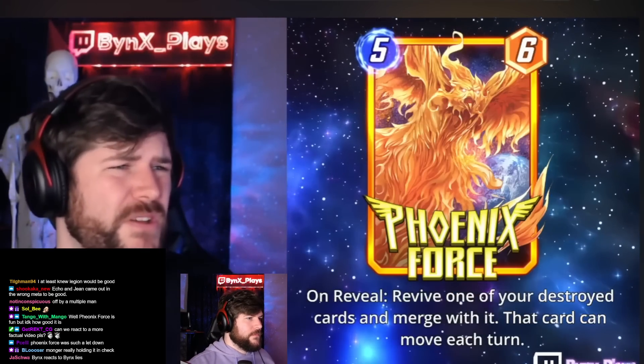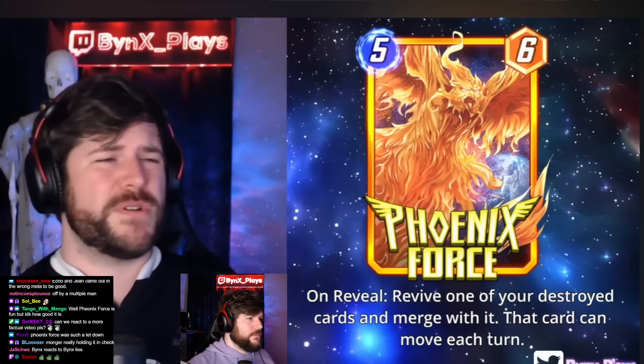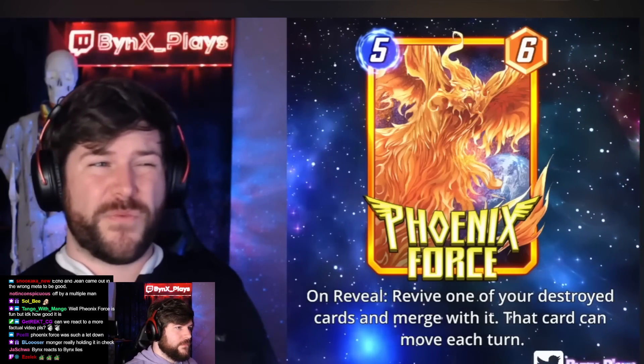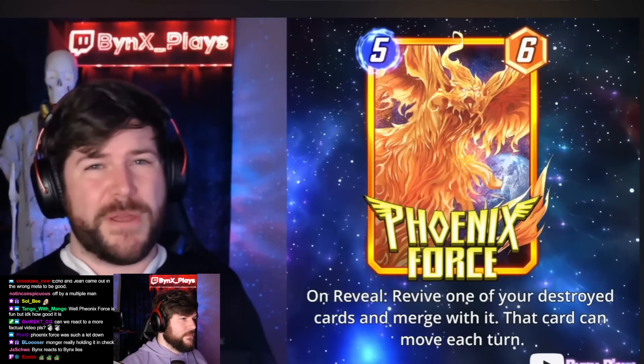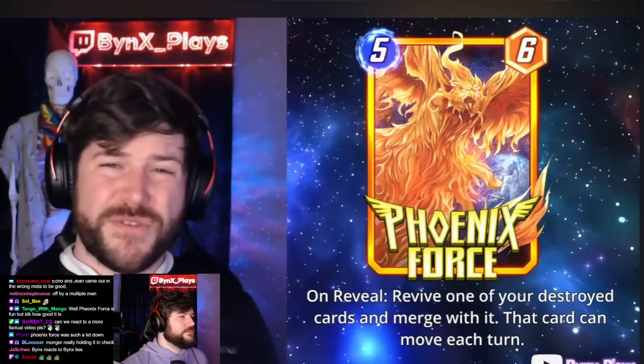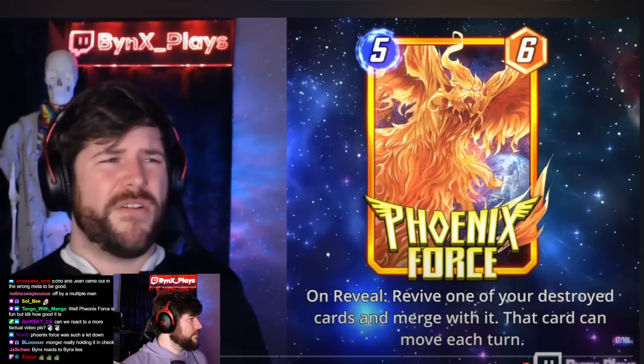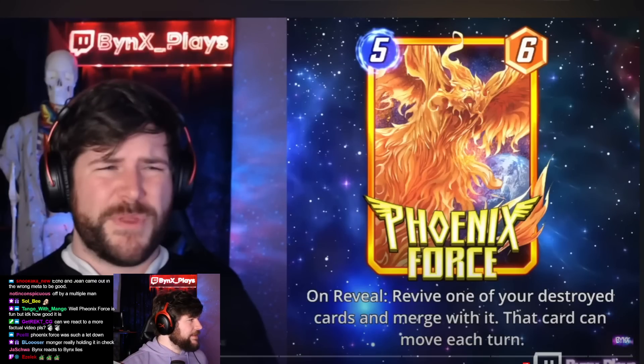Good synergies include anything with movement synergy — Vulture, Dagger, Human Torch are going to love being revived by this. Ongoing abilities can also be really interesting to pull back up with Phoenix Force, because it makes things weird as to where the ongoing ability is going to land, giving you some unpredictability. That's part of why Vision does some pretty good things in the game.